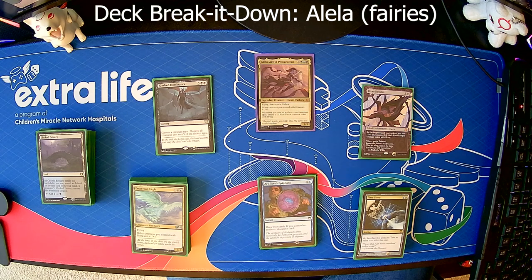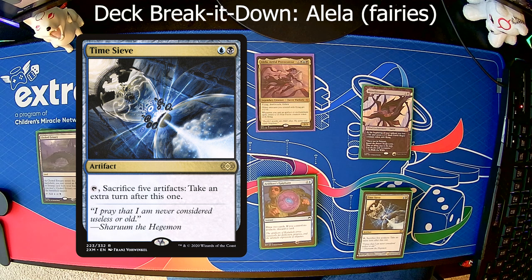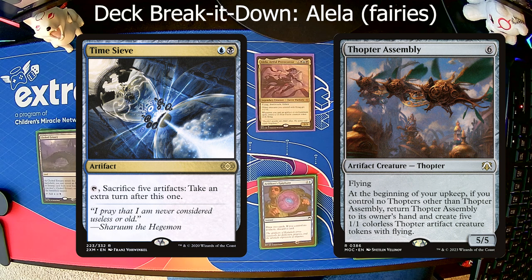We do have one infinite combo in the deck tied to the creatures, which is Time Sieve. You tap it, sacrifice five artifacts, and take an extra turn after this one. That ties into Thopter Assembly, which is one of the creatures — you bounce Thopter Assembly, make five Thopters, sacrifice them to take an extra turn, do it in the right order, recasting Thopter Assembly every time, and you're able to start making a massive board state because you just take turn after turn, drawing your cards, playing whatever you need to buff, and every turn the tokens you already made are now able to attack.